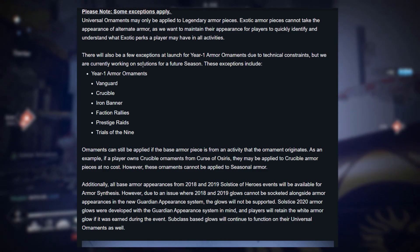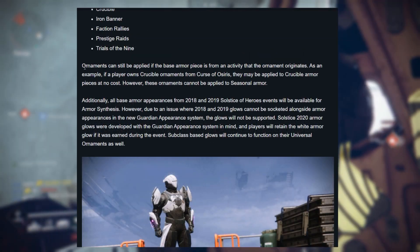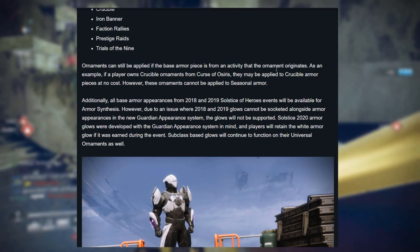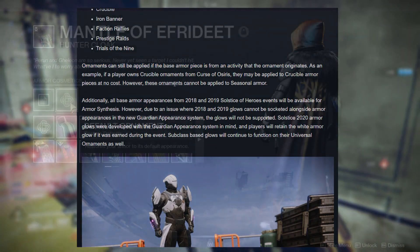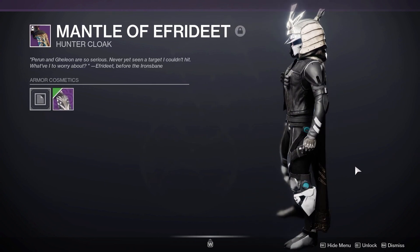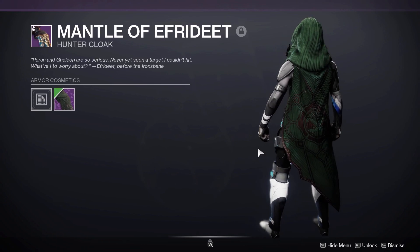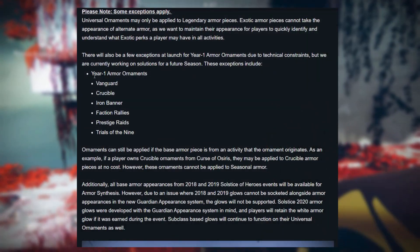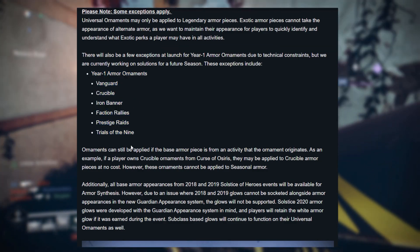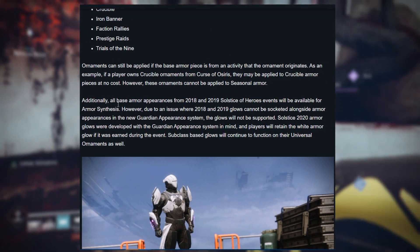Unfortunately I was looking forward to converting my old Iron Banner and Crucible armor, but we'll have to wait for a future season. However, ornaments can still be applied if the base armor piece is from the same activity the ornament originates from. For example, if you have an Iron Banner cloak earned this season, you can apply any of your old Iron Banner ornaments — even from Year 1 — to that piece.